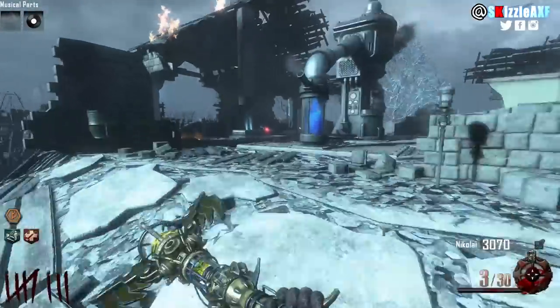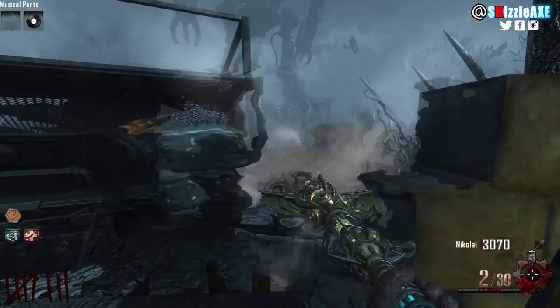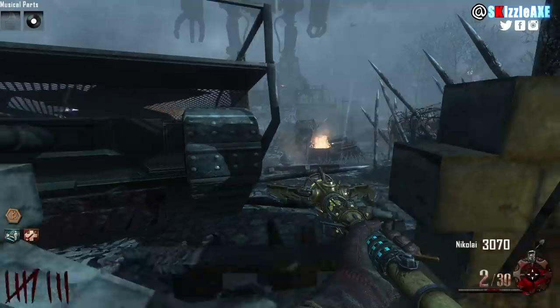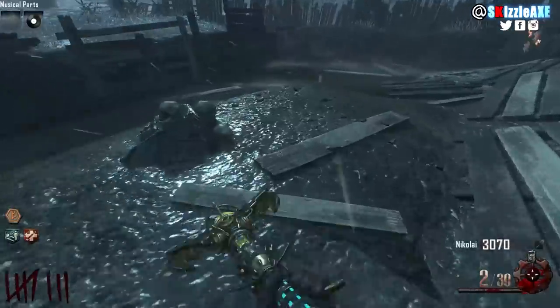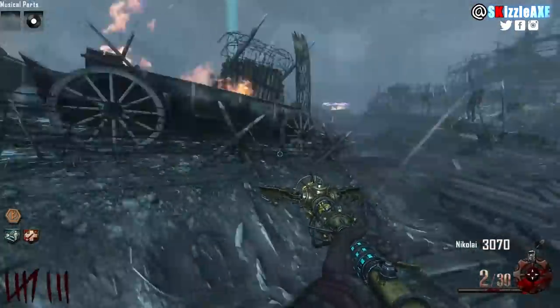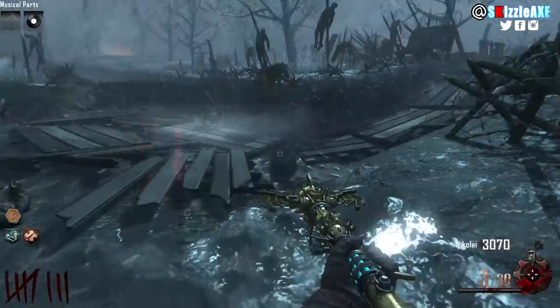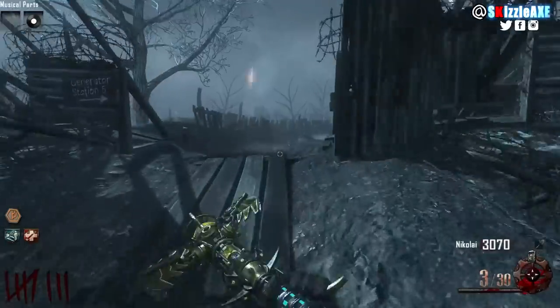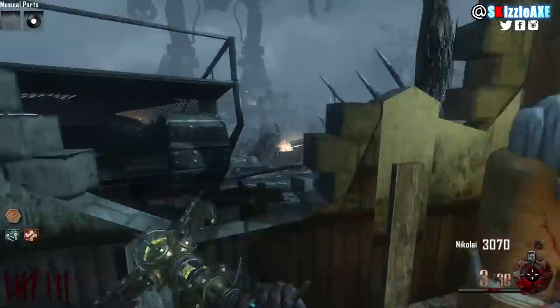The third ball is near Stamina-Up — make your way there, but watch out for any robot coming your way because you can easily go down. This one is a bit hidden. Simply redirect the smoke to the excavation site by shooting your Wind Staff at it, same as before. And with that, you have completed step 2.